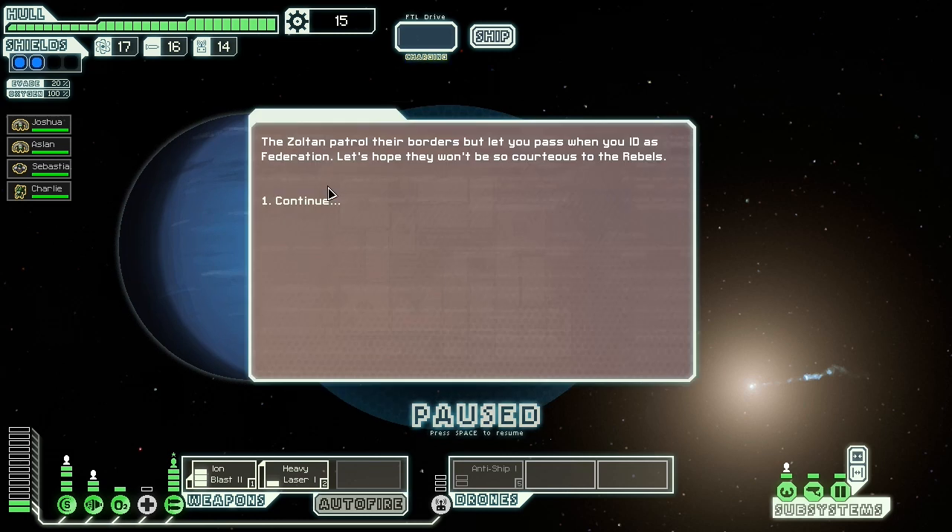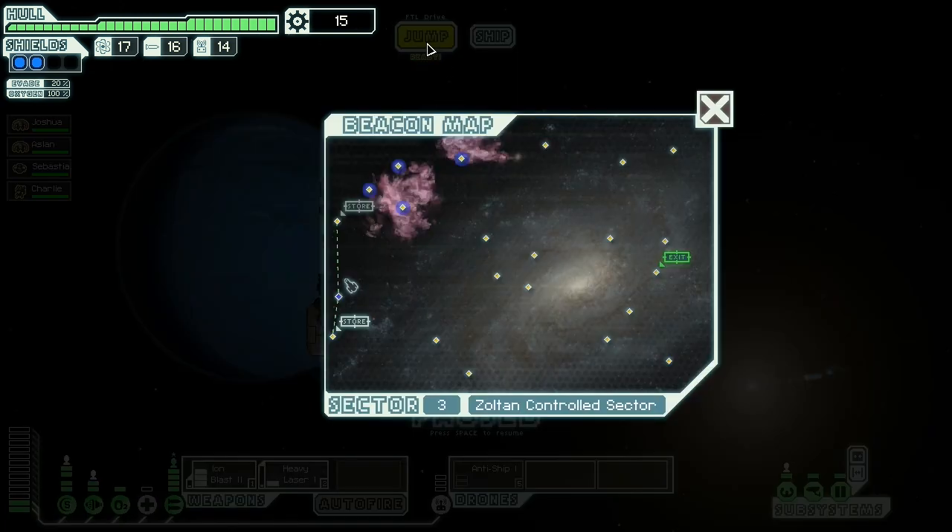Right, nice bit of drinks there. The Zoltan patrol their borders but let you pass when you identify as Federation — let's hope they won't be so courteous to the rebels. Let's hope indeed. Two stores! And I haven't got any money — I bet they're going to sell defence drones, aren't they.